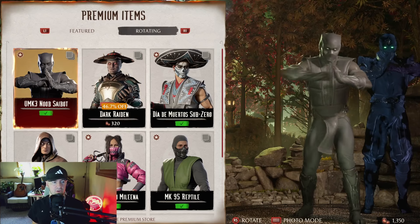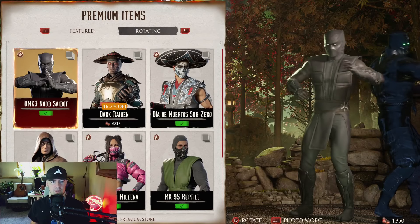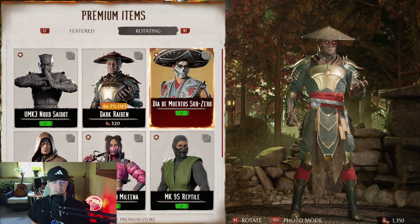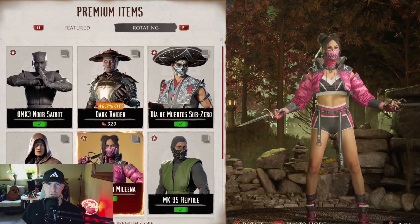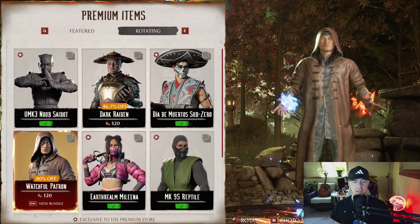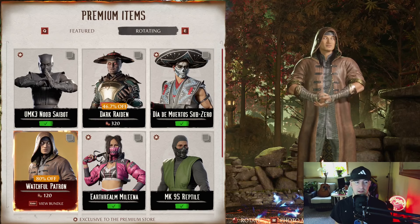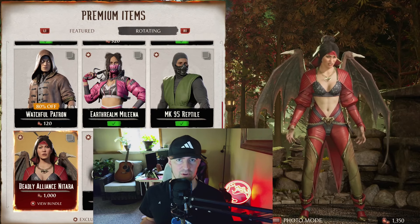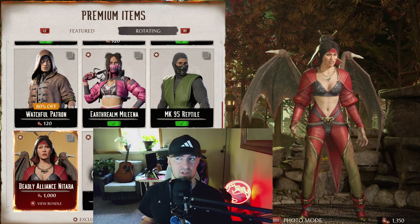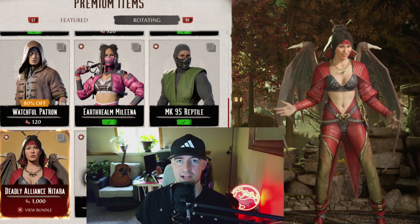These are all repeats, nothing to get all hyped over. However, if you don't have these skins, these are really good skins. We got UMK3 Psybot, Dark Raiden, Sombrero Sub-Zero's back, and the Movie Reptile. Earthrealm Molina and Deception Molina are my favorites. If you don't have this and you can hold off, it shows up in the shrine — I don't know if it will next season, but in previous seasons it does. They really need to bring this price down. Every other skin is 500 dragon crystals now, and that's been the ongoing theme since seasons 3 and 4. Except for the first couple seasons, they just really haven't budged on reducing the prices for these first bundles.